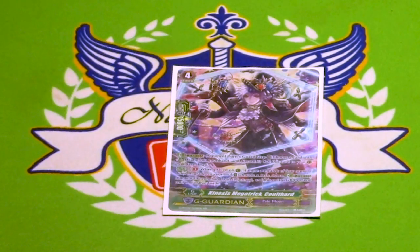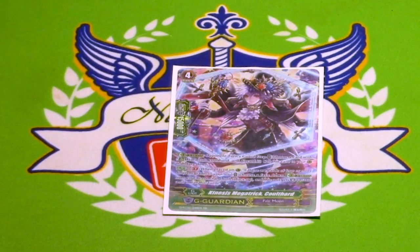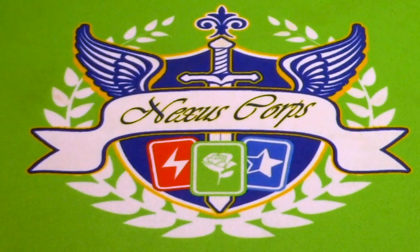And lastly, one copy of Coulthard. GB1 — flip a G Guard face up, and then if you have a grade 0, 1, 2, and 3 in your Soul, he gets plus 15k shield. That's pretty easy to set up and it's an easy way to get a lot of shield for free. That was the deck profile. I hope you guys enjoyed it — I certainly had a good time playing with it. Rate, comment, subscribe, and I'll see you next time. Thank you.